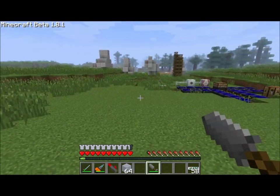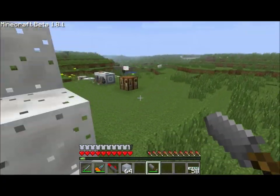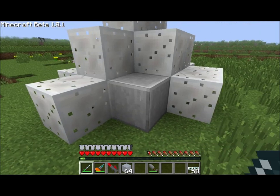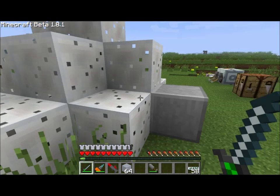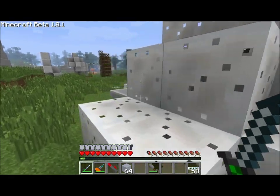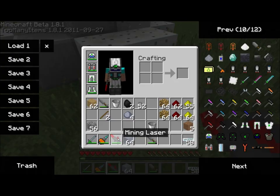So anyway, what does this guy do? Well, you right-click and it places down this weird little formation of blocks. And you can see that given some time, the foam here will solidify and turn into blocks. That's a block right there, whereas the spotted stuff is not a block yet. And given enough time, it fills up.